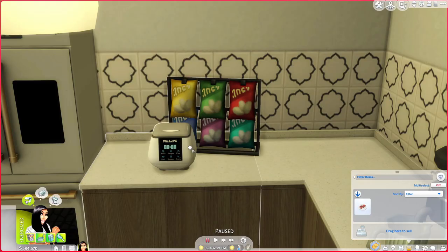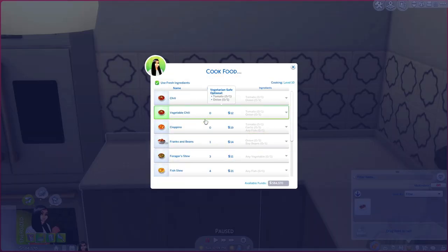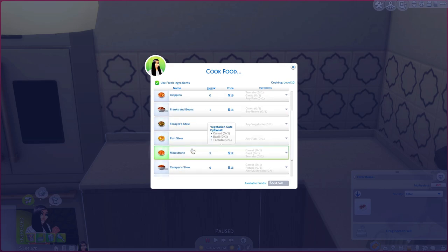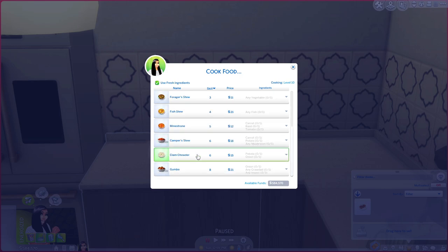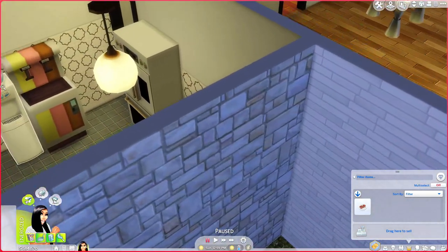We can cook porridge and oatmeal. We can make chili and vegetable chili — imagine those cold winter nights with a bowl of chili, all you need is some saltine crackers and it is over for the Sims. But yes, you guys, I love y'all — I want y'all to have everything that I got.